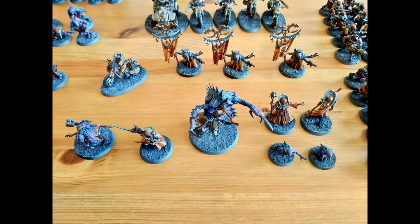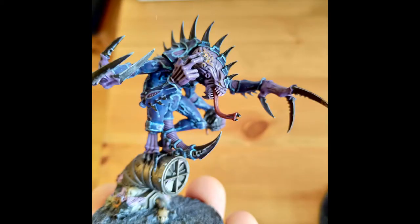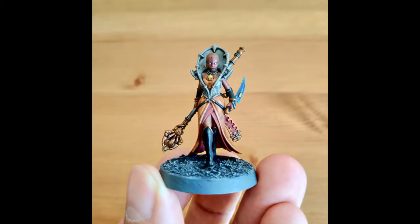First out we have my HQs. There are a lot of them — staple of this army, lots of characters. Of course we have a Patriarch. I really love this model, it's super cool, I enjoy painting it. It's been a bit disappointing on the table so far, but hopefully I'll get better and my luck will improve a bit.